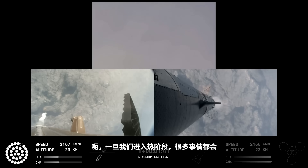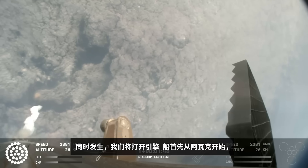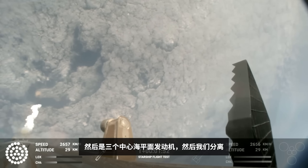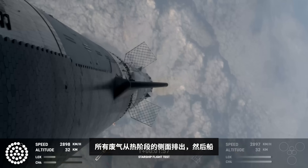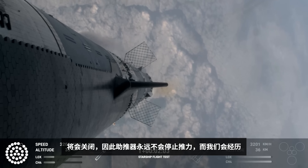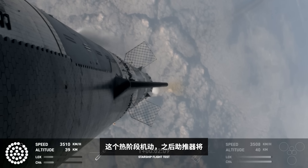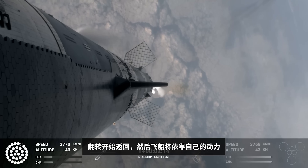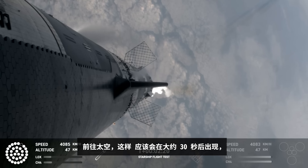Once we get the hot staging, a lot of things happen all at once simultaneously. We're going to light the engines on the ship, starting with the RVACs first, and then the three center sea level engines before we're separated. All of that exhaust gets plumed out the side of the hot stage ring, and then the ship will separate itself. All but the three center engines on the booster are going to shut down, so the booster never stops its thrust while we go through this hot stage maneuver. After that, the booster is going to do its flip, start heading back, and then the ship will be on its own power on its way to space — coming up in just about 30 seconds from now.